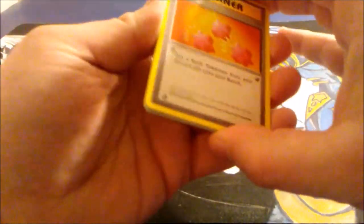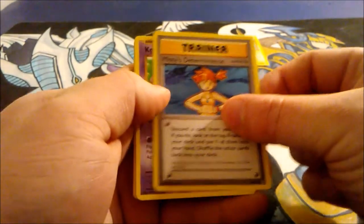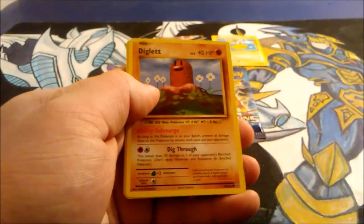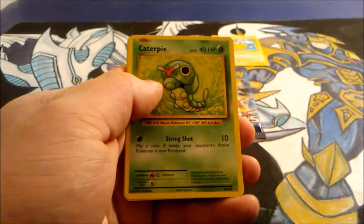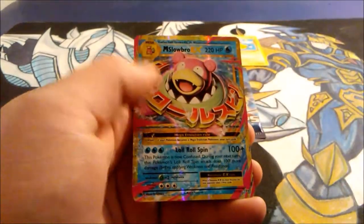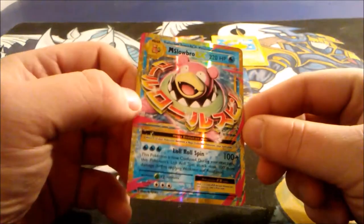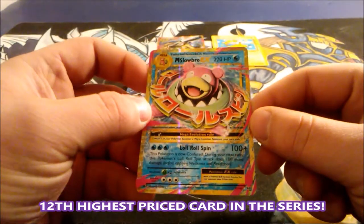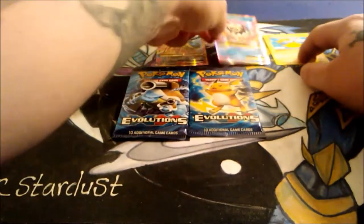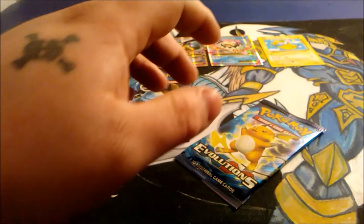Let's see if we can get another EX or Full Art. That would be pretty badass. We have a Revive, Misty's Determination again, Koffing, Diglett, Gastly, Caterpie, Drowzee, Magikarp, and a Reverse Holo Onyx. Another EX card - the Mega Slowbro EX! It's pretty wild. Two EX cards, two packs. Looking pretty good, Mystery Packs. We'll always put the Reverse Holos in there.